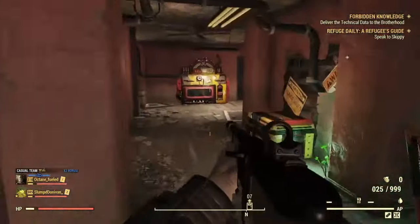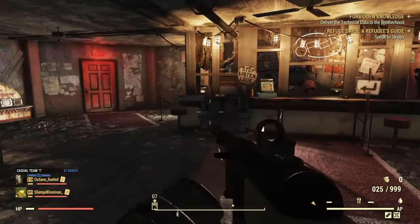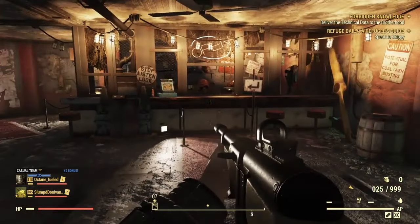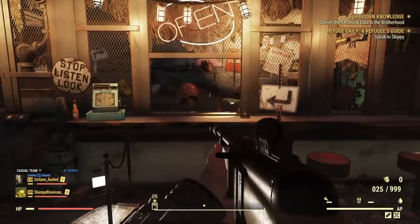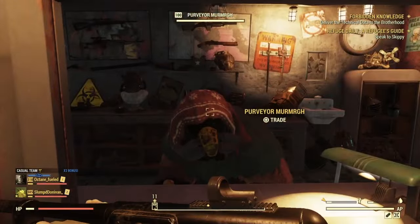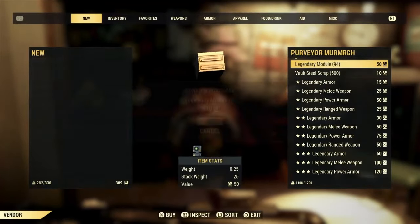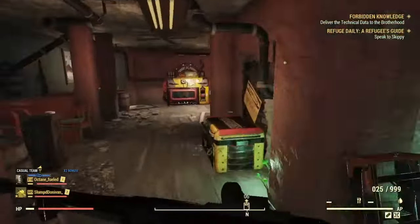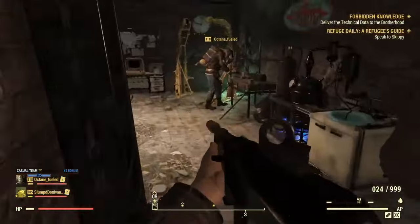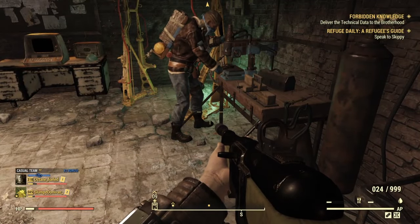What's up guys, it's Energizer, and I'm bringing you the best two glitches in Fallout 76 that are still out. First one: starting at the Rusty Pick, all you gotta do is go here, buy six legendary modules — make sure you only have six — and then go down to the weapon bench.